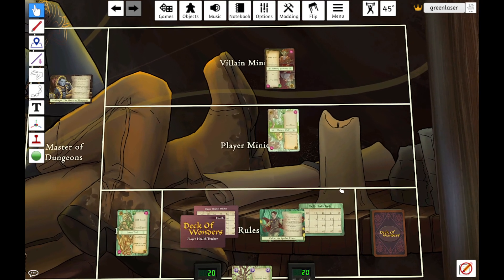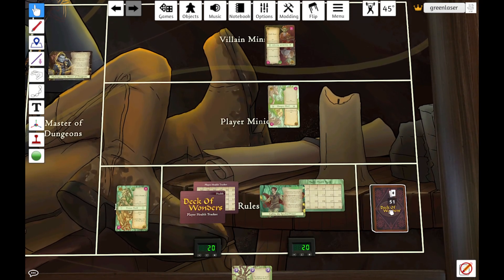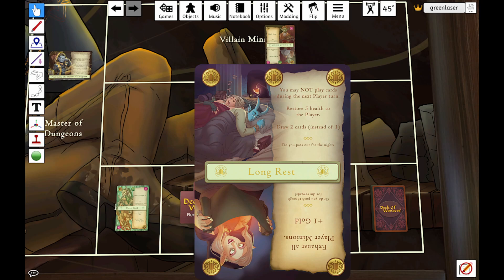Let's talk now about the Master of Dungeons. We got some special rules from Harbinger that helped us out. When we draw for our next turn, we draw a dungeon card. Dungeon cards are new with the Master of Dungeons — rather than having a villain side and a player side, they have two choices. We can only resolve one side of this card, but we have to choose one immediately whenever we draw it. We'll then resolve it and draw a card to replace it. Our choice here with Long Rest is: the top side — you may not play cards during the next player turn, but you restore five health to the player and draw two cards instead of one.